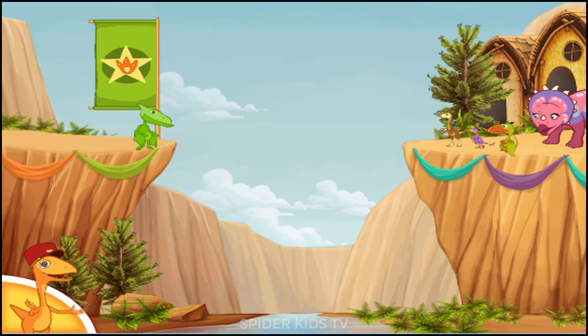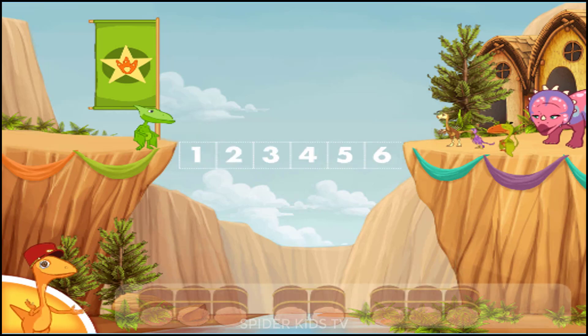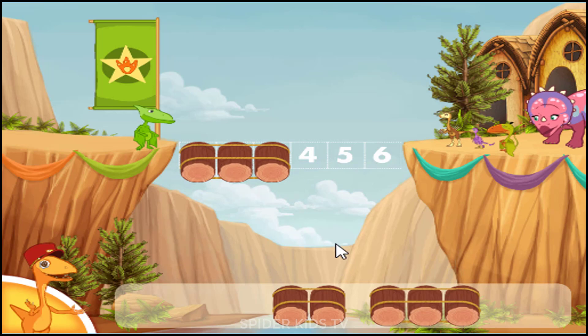Let's build bridges so the dinosaurs can get around Troodontown. Measure the distance by dragging between these two points. We need to make a bridge that is six logs long. Choose two sets of logs that together equal six.